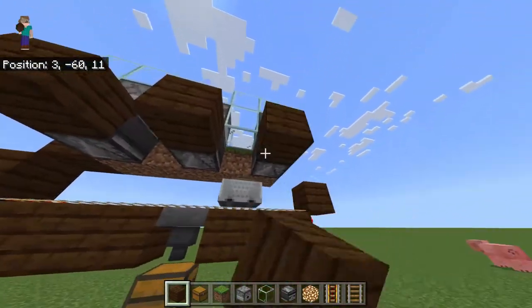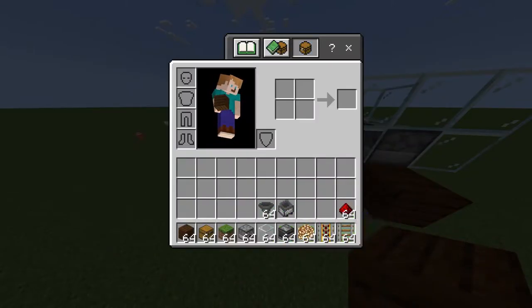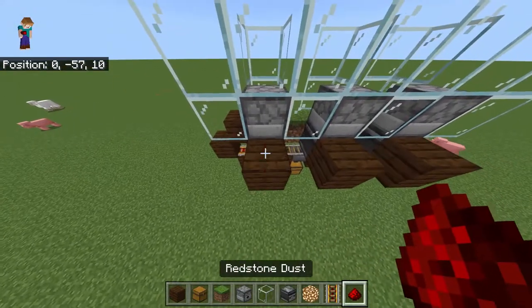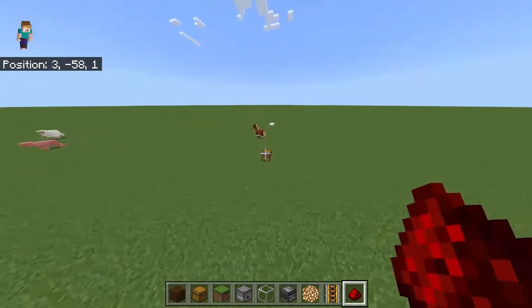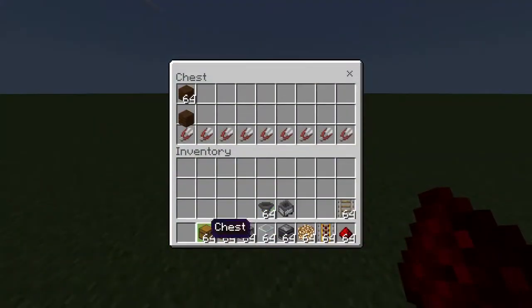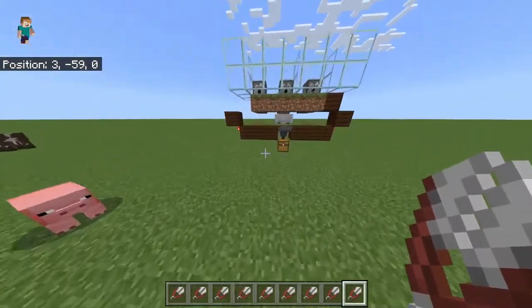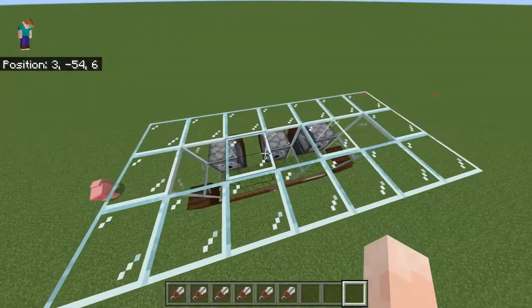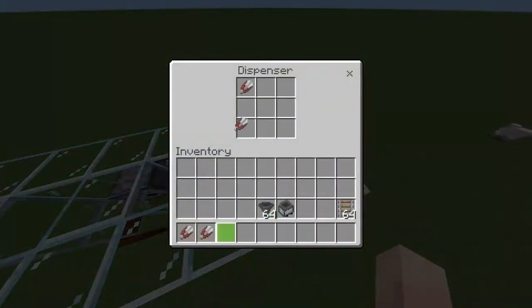You're going to put a block on the back of the observers and put some redstone dust on the back of the observer, like that. And that is essentially it — it is honestly so simple. Then I'll show you multiple ways of doing this sort of farm so you could have different methods in your world.